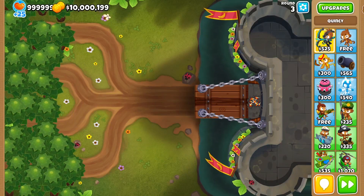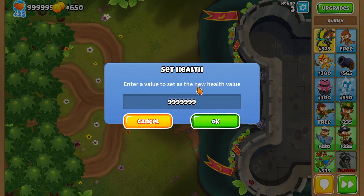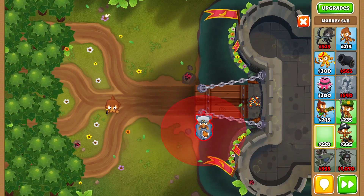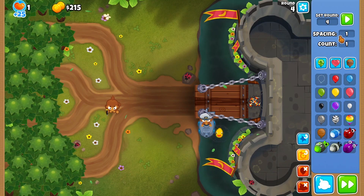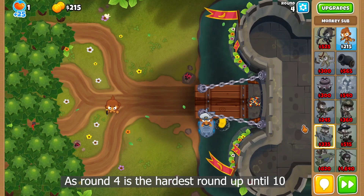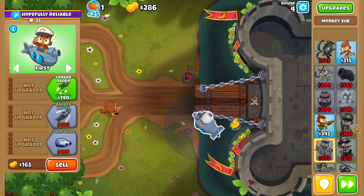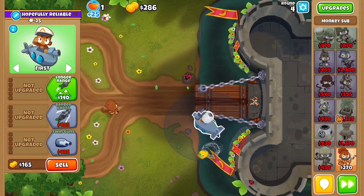Let's start off on Dark Castle. On a classic Dark Castle game, give yourself 650 starting cash and one life. All you need to do is place a dart monkey and a monkey sub — that should be enough to handle most rounds. Around round four, place those down, then save up for an upgrade like Twin Guns. There's not that much leakage, and then you can work into getting your hero down.